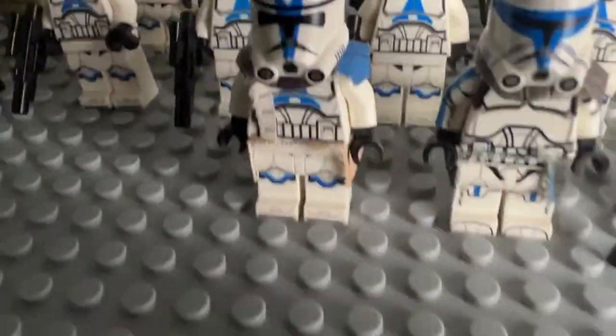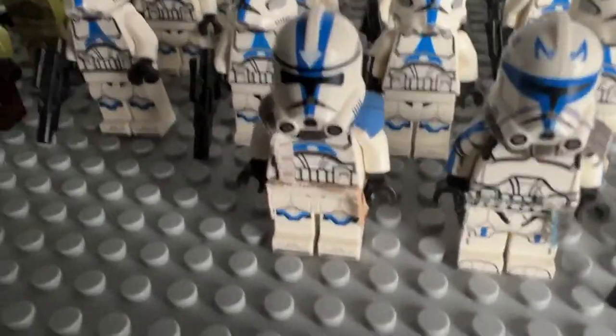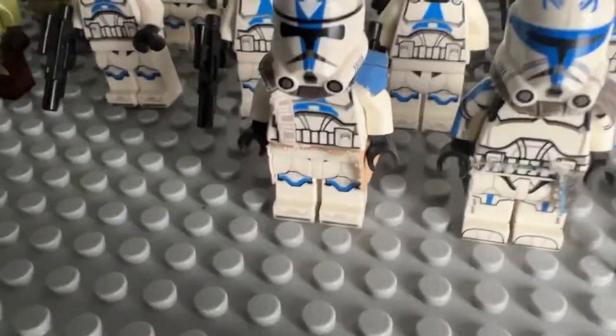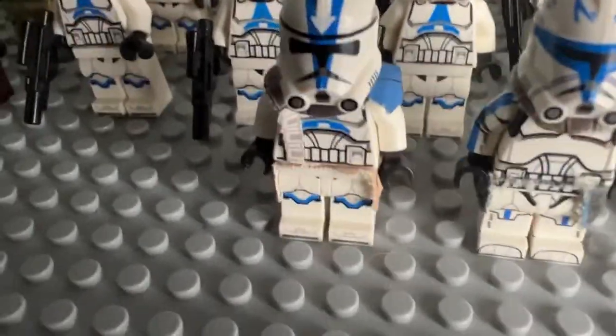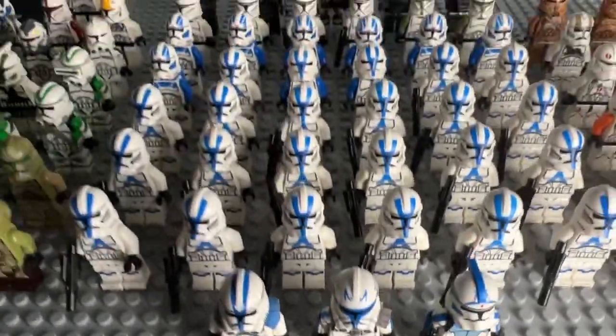Appo's body was a 332nd trooper body but I switched it off because I could make Appo based off Imperial Appo with the pauldrons, the kamas, all that stuff. Rex and Fives look awesome too.